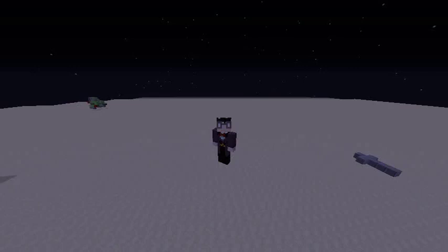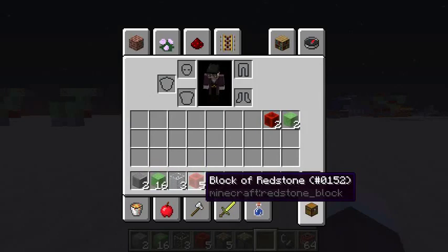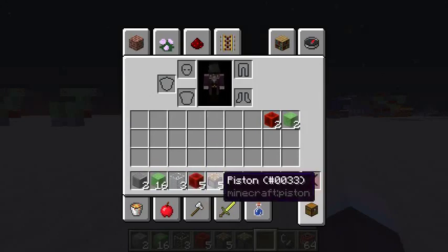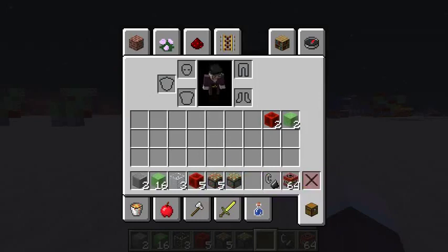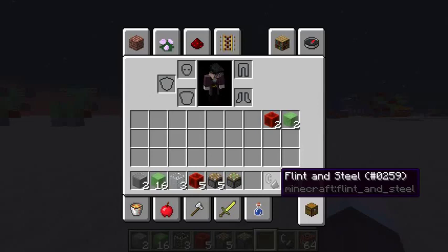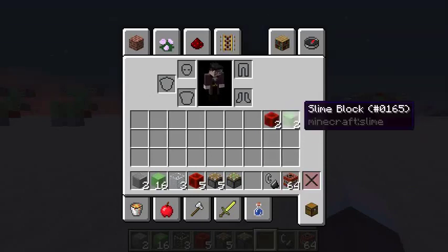Now let's do the tutorial. To build the BattleBot Mini, you're going to need 2 blocks of your choice, 16 slime blocks, 3 glass, 5 redstone blocks, 5 regular pistons, and 1 sticky piston. You can also use TNT if you'd like, and to power it you're going to need a flint and steel. If you want the arm cannons to be completely automated, you'll also need 2 redstone blocks and 2 slime blocks.